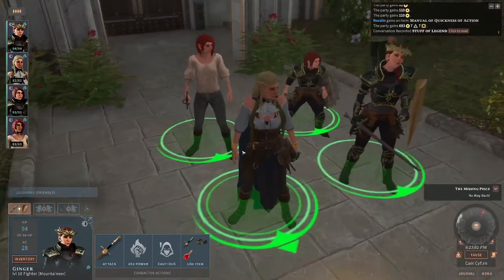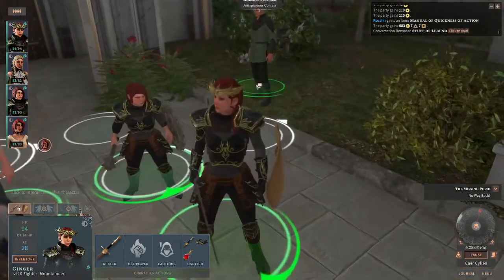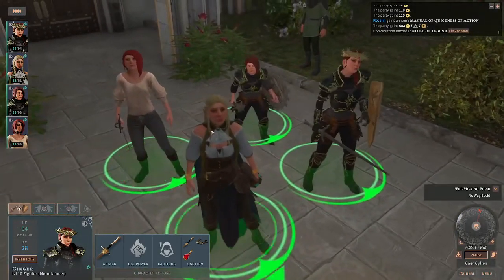Hey everybody, I'm going to show you how to get your stats crazy high, provided you've got the money. So if you've got the money, you can go over to the different contacts that you have. Antiquarian's a good one if you have a rogue that wants to get dexterity.